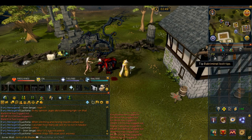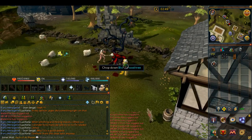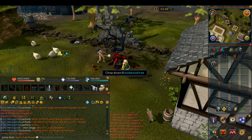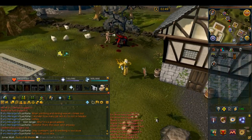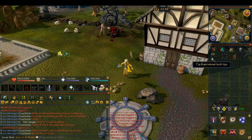You want to have at least 400 to 500 backroom metal bolt tips on you at all times. While you are making these, you have to stand next to the bloodwood tree in order to make the bolts. If you chop down the tree and run away before you make the bolt tips, they will disappear. You have to make the tips before you leave the area.